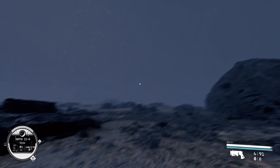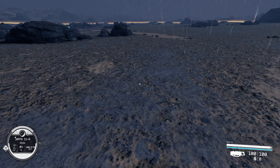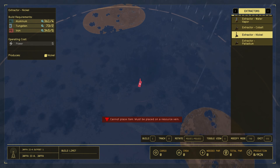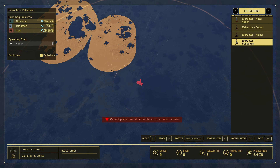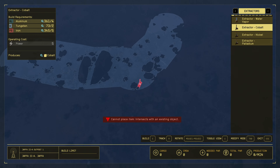It's rainy - pretty cool moon I guess. Look at that - so much cobalt, so much nickel, palladium - oh my god, so much palladium! I want to start off with the cobalt.